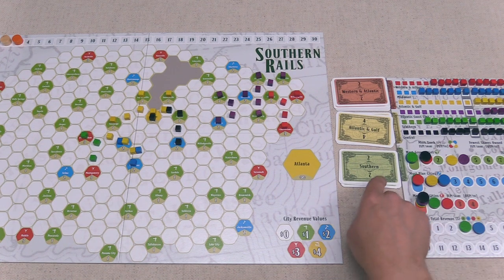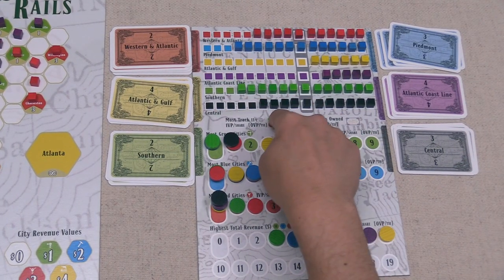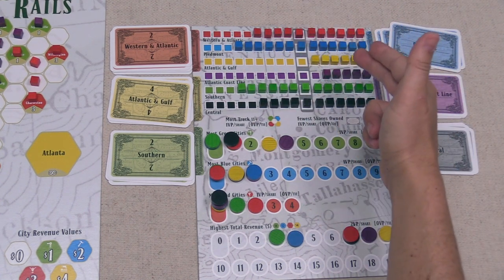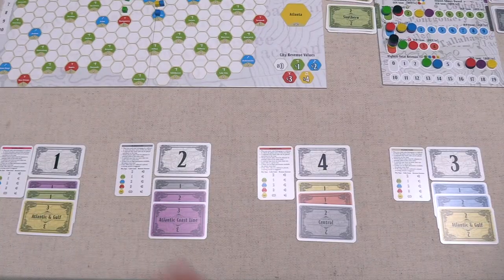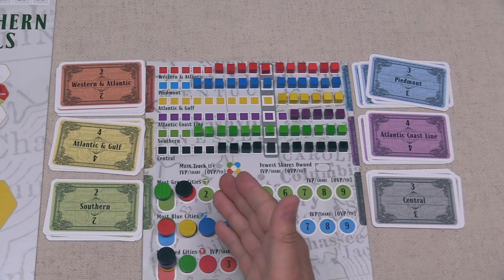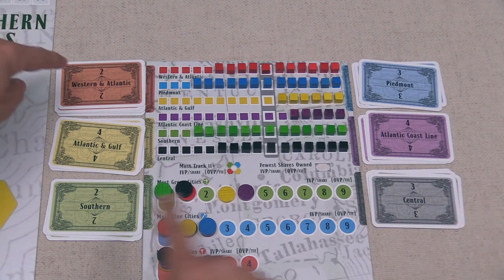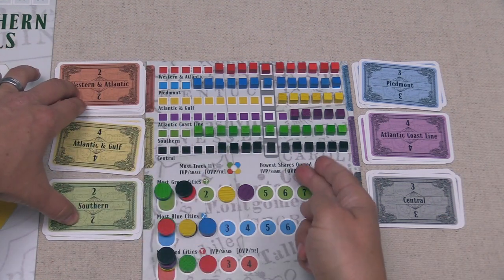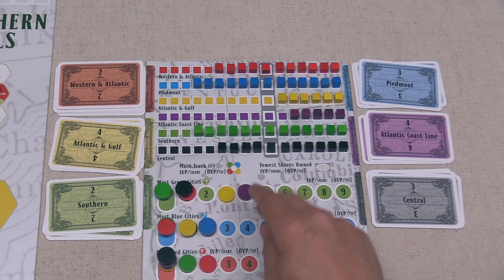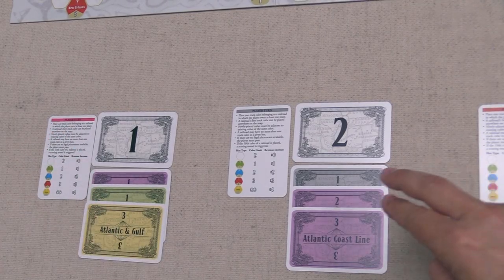That isn't going to affect any of the tracks, so with their turn done we can move into the second scoring of the game. First, we are going to score the company that has the most track out with at least 11 cubes down — right now only one company has at least 11 cubes, which is purple. That means every purple share is going to be worth one victory point, so as the pink player we will gain one point, and the gray player will gain two. After that, points can be scored for the railroad with the fewest shares owned. We can see there is a tie for the lowest number at two, which means no company has strictly the fewest, so no company will gain points from this condition. After that, the green track will be scored — purple is out in the lead by itself, so every purple share will be worth one point. Once again, that gives us one point and the gray player too.